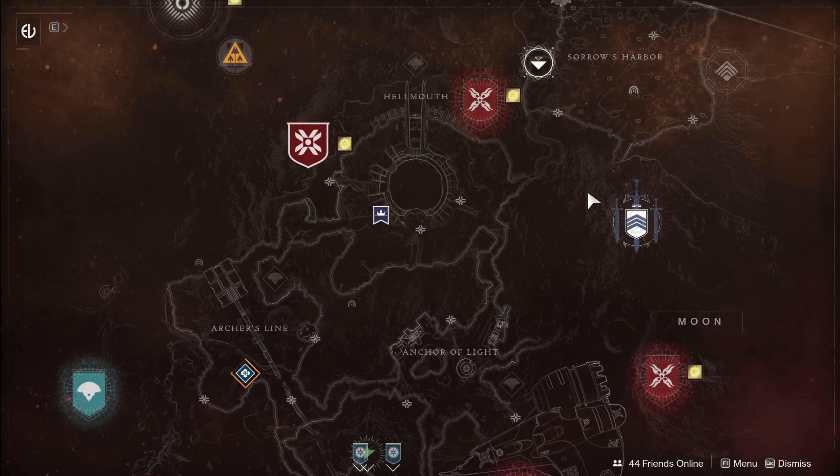Flashpoint this week is going to be on the EDZ, working with Devrim Kay. Public events, Lost Sectors, Heroic Adventures, patrols, and high value targets all count. EDZ is easy because public events are going on basically all the time. Go in there and knock it out — a decent way to grab a powerful drop or at least work on some planetary materials with his daily bounties.